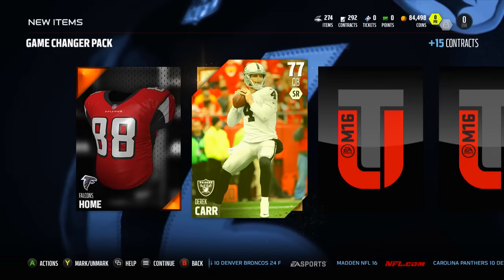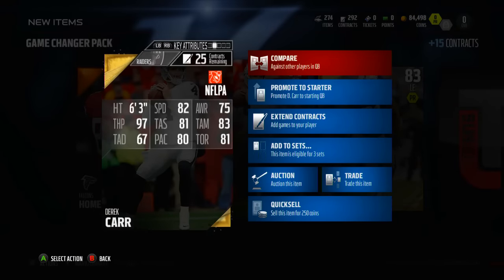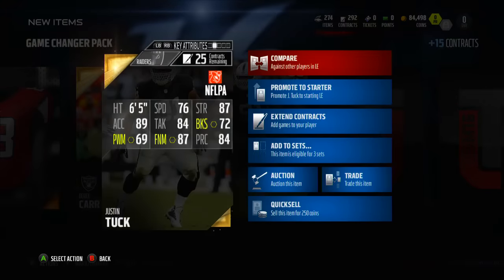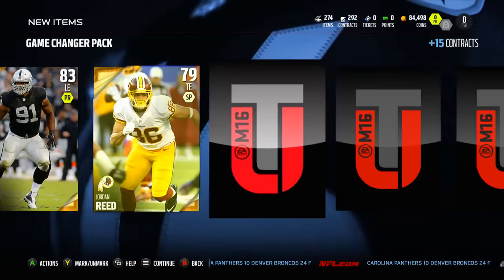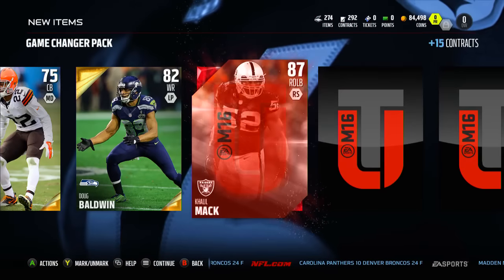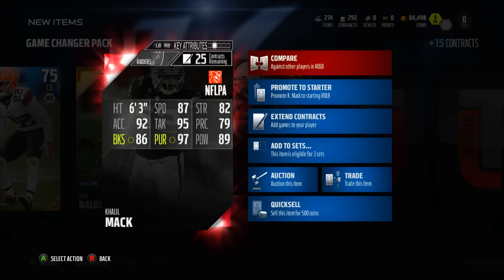The Game Changer pack starts with Falcons home uni, then Derek Carr — there we go, got a quarterback. Decent speed at 81, okay throwing stats, though throw deep is terrible at 67. Justin Tuck as well — 72 block shed, a little low, but decent stats. Jordan Reed — another tight end, don't really need that. Buster Screen — I'll take a corner. Doug Baldwin — don't really need another wide receiver. Then we got a Khalil Mack — that's a great pull! Finally getting an elite. Khalil Mack is a beast: 97 pursuit, 87 speed, 95 tackle. I'm very happy about that — he's going to lead the team and hopefully bring us a championship this season.